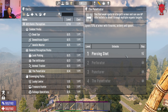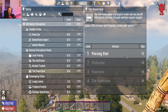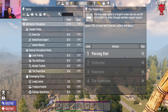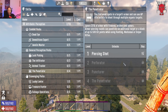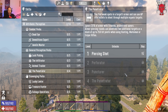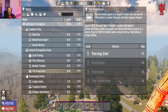Penetrator lets you spot weak points in a target's armor and use armor-piercing rifle bullets to shoot through and hit multiple organic targets. Certain zombies like soldiers and bikers count as armored due to their helmets. It starts at 15% armor ignore and scales up to 35% armor ignore, with armor-piercing rounds penetrating up to 1,000 hit points worth of targets — that will kill most zombies outright.